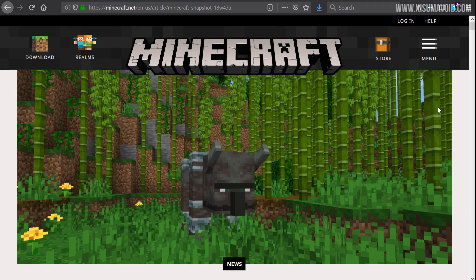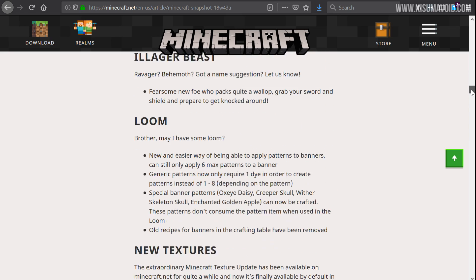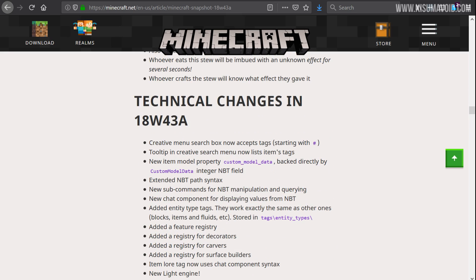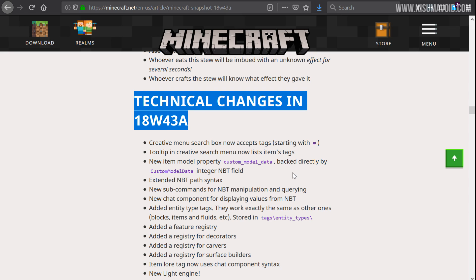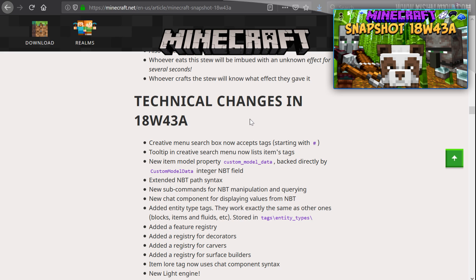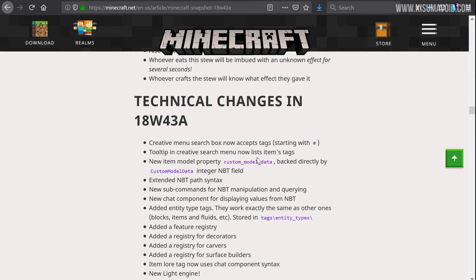Welcome back to another Minecraft update video. This one is about what we can do with some of the technical updates in the most recent snapshot for Minecraft 1.14. As you can see it has a massive change list, split into two sections, with the second part covering technical changes in 18w43a. I didn't even get to cover this in the snapshot video I made earlier in the week, and I actually missed a couple of things in that video.